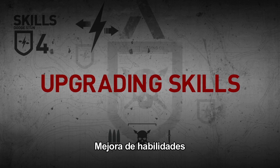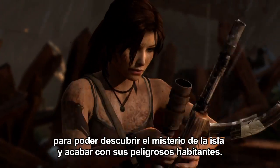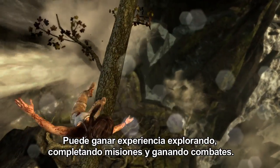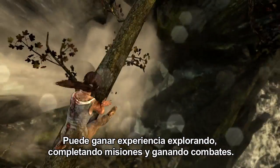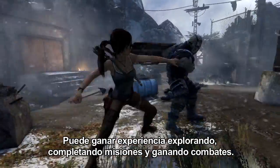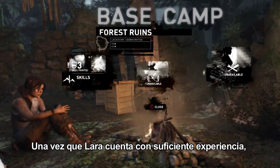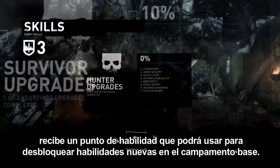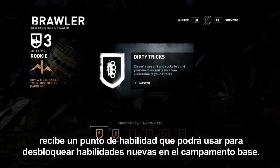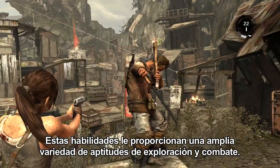Lara needs to learn new skills and upgrade her weapons in order to uncover the island mystery and defeat its dangerous inhabitants. She can earn experience through actions such as exploring, completing missions, and succeeding in combat. Once Lara has collected enough experience, she's awarded a skill point, which can be used to unlock new skills in the base camp. These skills grant Lara a wide variety of exploration and combat abilities.